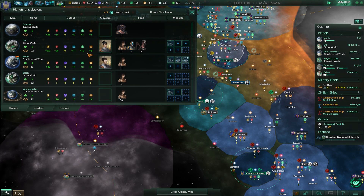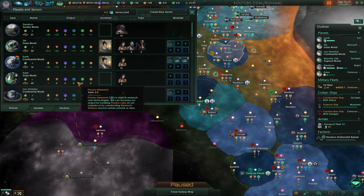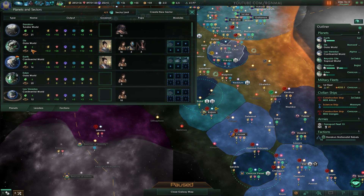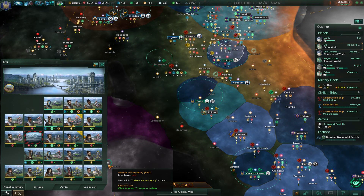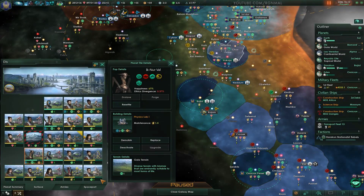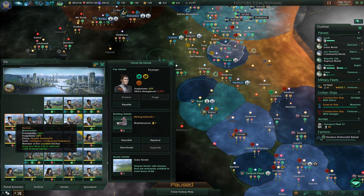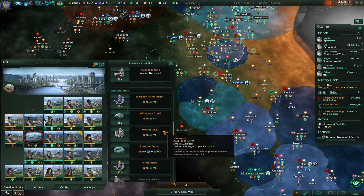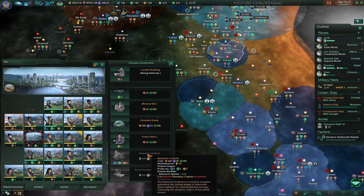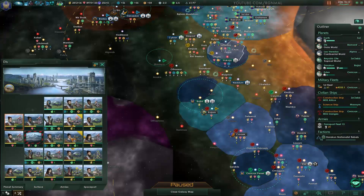It doesn't really matter a whole lot where you put it since it's an empire-wide thing. I'll go ahead and put it on Dis — this is kind of the researchy world. We can get rid of one of these food buildings, I guess. It requires a planetary capital — oh, we don't have that yet? Let's fix that then.